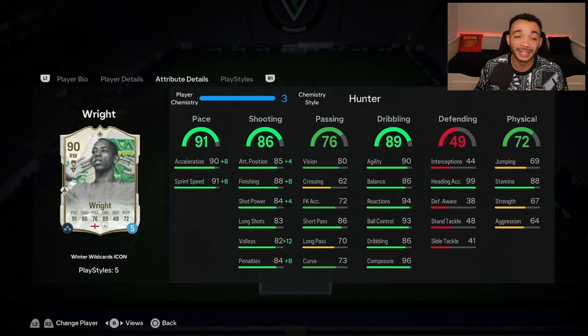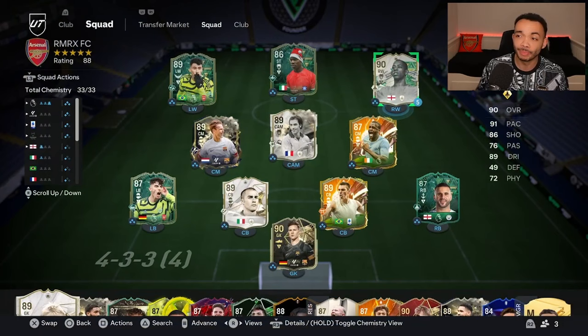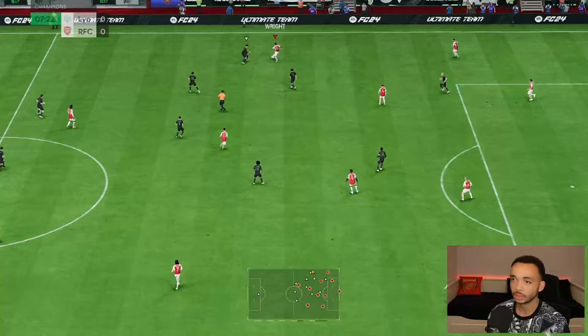Stamina is 88 so he should last most of the game, though strength and aggression are both below 70. For play styles, he has the Quick Step Plus, which means he should be fast. He also has chip shot, power shot, technical, and rapid play styles. I'll be playing him in the right-hand position in a 4-3 in this team. Let's see how he plays - facing a good team, straight out to Ian Wright.